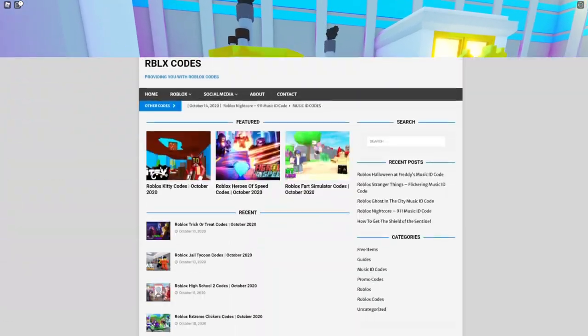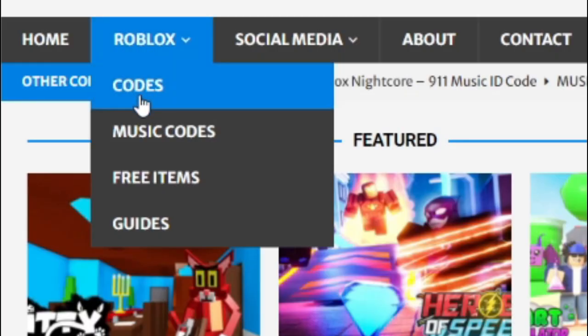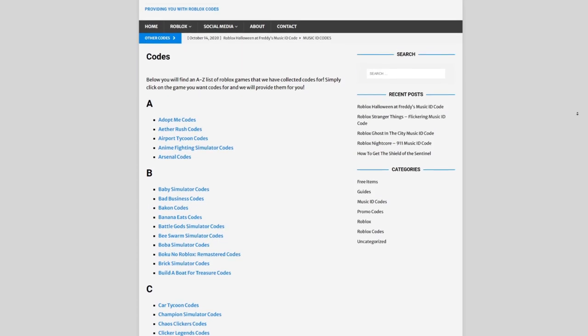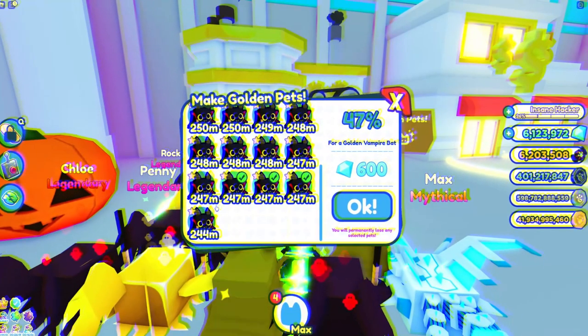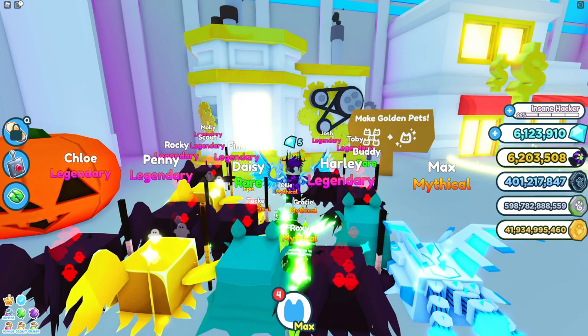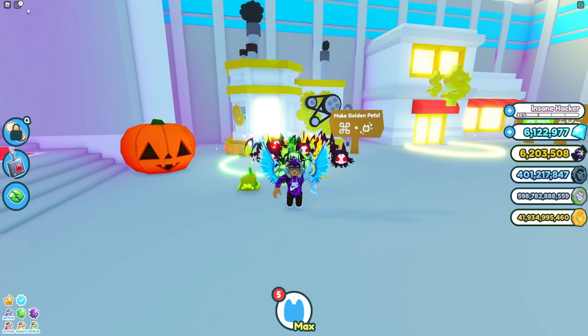I quickly need to tell you all about rblxcodes.com — that's my own Roblox code website where you can find game codes, music codes, and guides. There is tons of stuff in there. We have codes for over 300 Roblox games, so if you need a code for a game, it will be there.